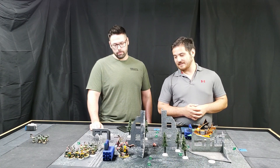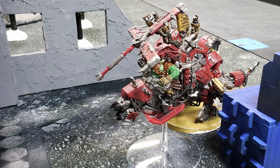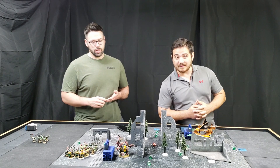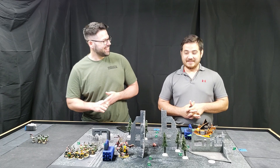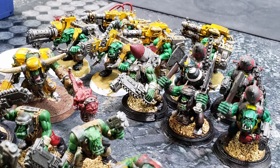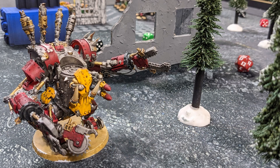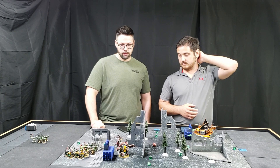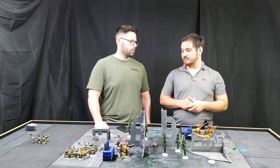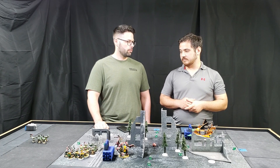For troops I took just 10 Boys — choppa and slugga. For fast attack I've got one Deff Kopta and one unit of Storm Boyz; the Nob there has a power klaw, so watch out for those raiders. For heavy support I brought one five-man unit of Lootas because they have some range, and one Deff Dread with two big shooters and two buzz saws.